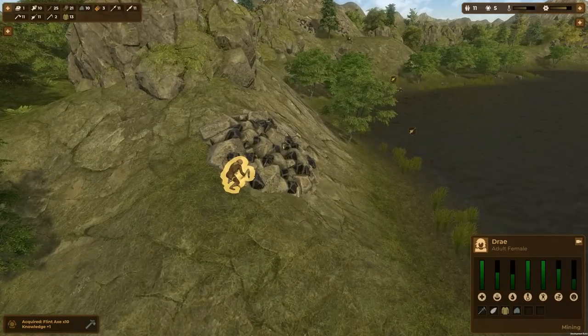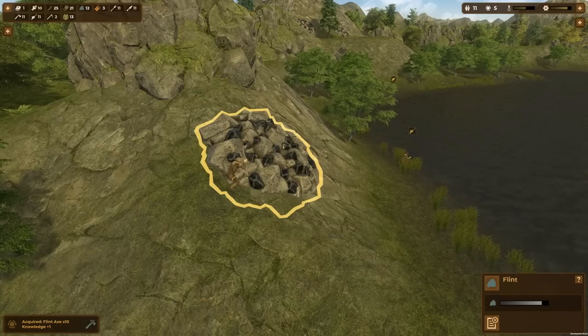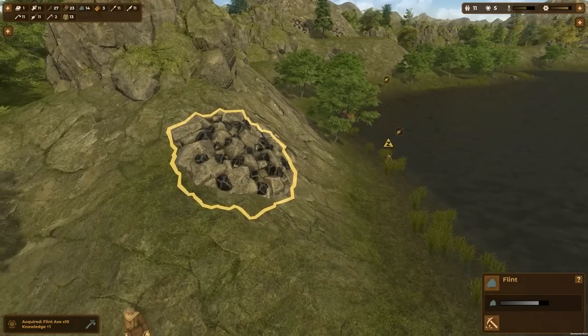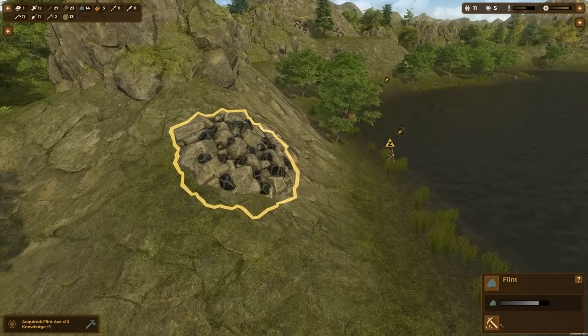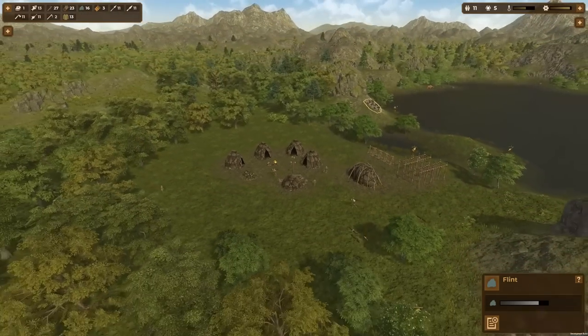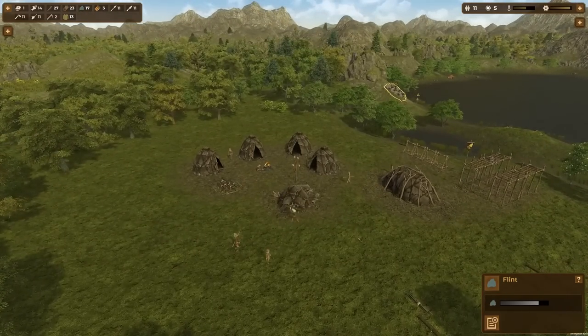Let's see how we're doing at this mine. Dre the adult female is just hacking away at the flint. Maybe you're supposed to build something over it later — but yes, she's done. It's basically a single-use mining command. Maybe you mine out of it or something; I haven't gotten much further than this to be honest.